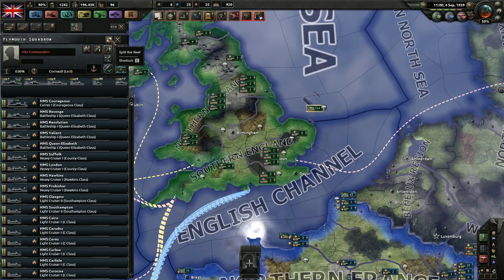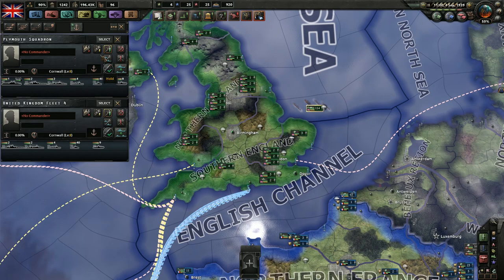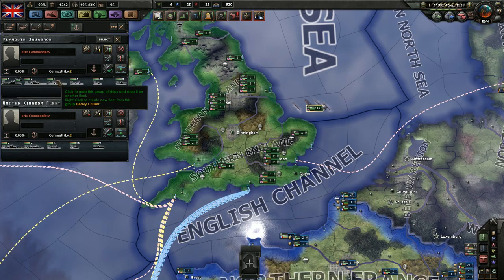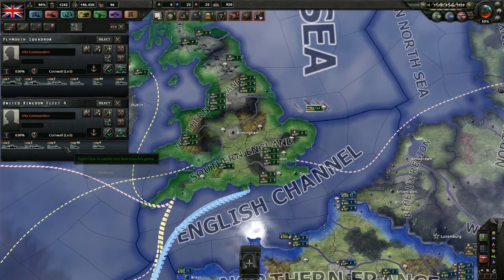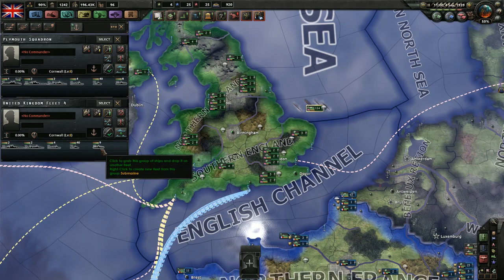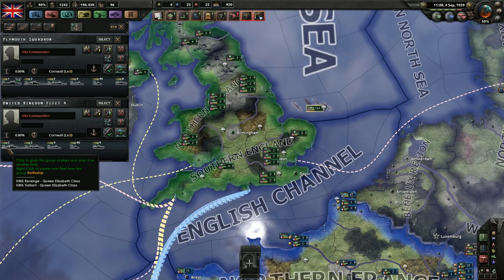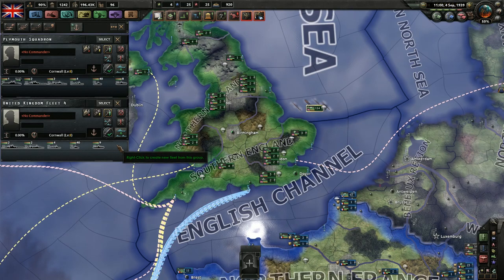You can use S to split this fleet roughly in half, as best as possible. So now we have two battleships here, two battleships here, two heavy cruisers, two heavy cruisers, four light cruisers, four light cruisers, etc. And anytime you have an odd number, it'll just wind up with 9 versus 8, or 1 versus 0 in the case of the carrier in this example.